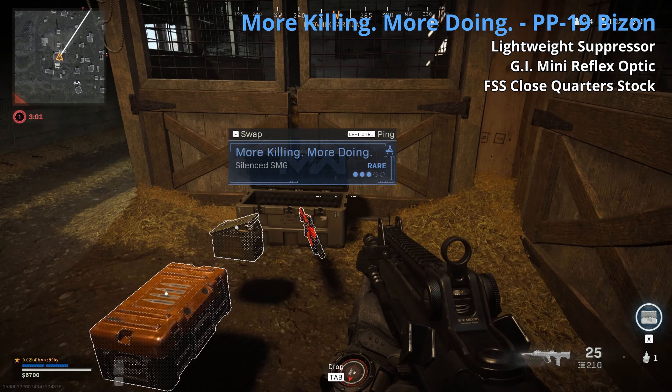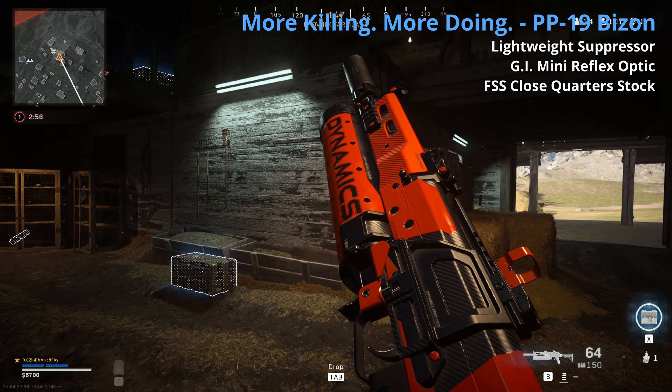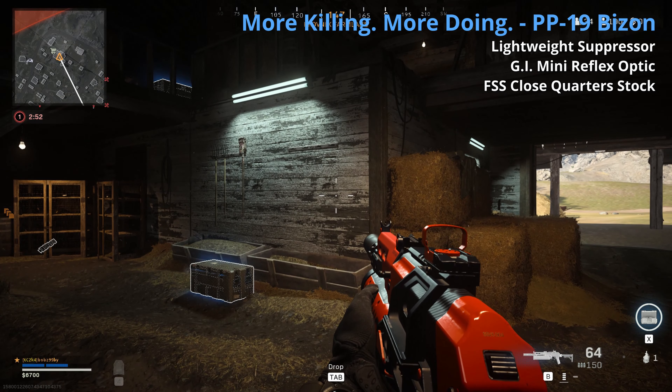The Bison is a carryover from last season. It comes in uncommon and rare — both have lightweight suppressors. The rare also has a GI Mini Reflex and a close quarters stock. Lightweight hurts range; the stock speeds up ADS but reduces aiming stability. I like this gun from last season — both variants are solid up close and quite snappy on ADS, so good as up-close options.